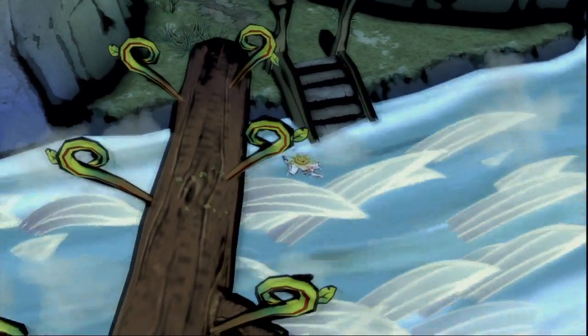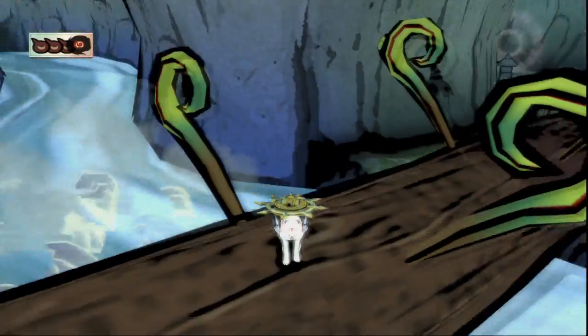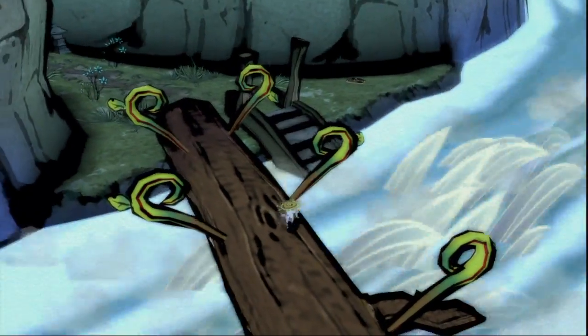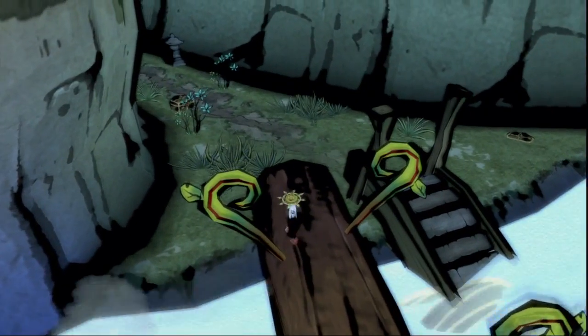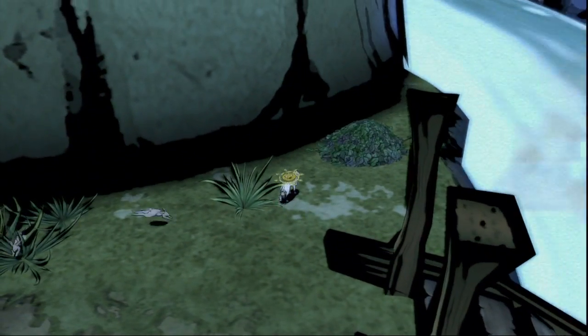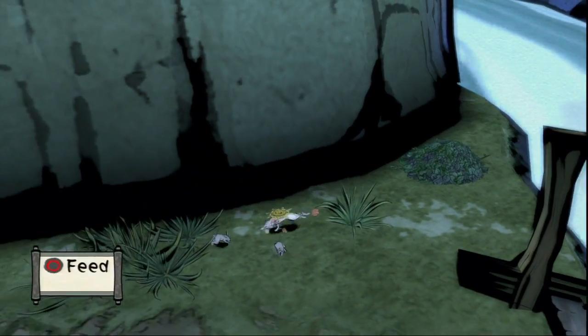I don't know what happens if you fall into the water. I guess you just end up back at the log. Okay, I didn't realize that — I thought you might have gotten swept to another area, but I never tried it. And ooh, there's treasure chests over there. So it's hidden under the leaves, you son of a bastard — how are you gonna do that to me?